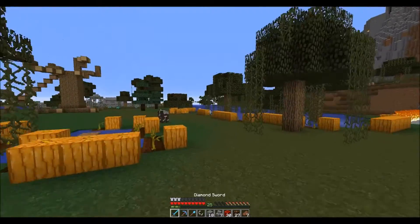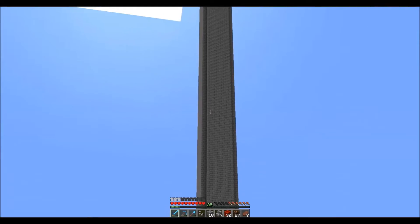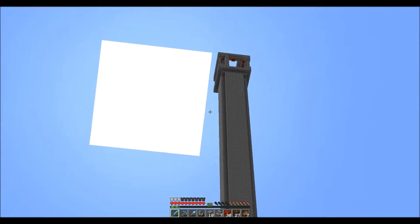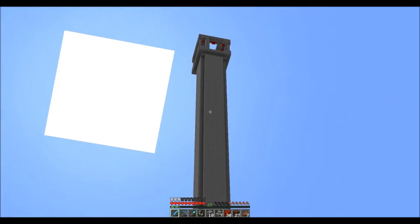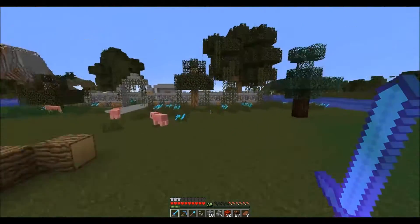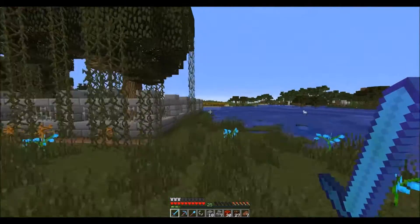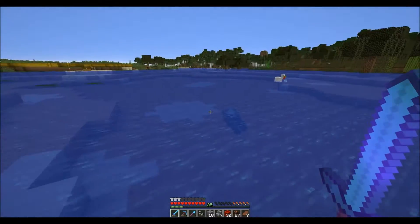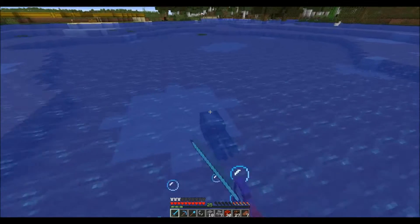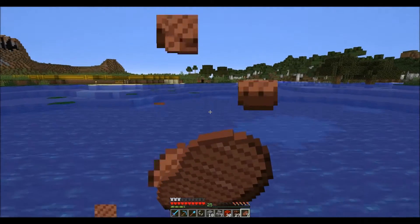And then in the swamp biome, where my castle is, is the scarier, not as family-friendly version. I've been doing a lot of work on the castle. As you can see, I have a whole big tower right there. I'm not sure how I feel about that tower up there, but I really wanted to just make a huge tower. I didn't want the castle to look very put together or square — I wanted it to look odd. Kind of like the castle in Nightmare Before Christmas that Jack Skellington lives in.